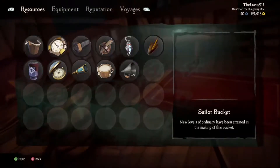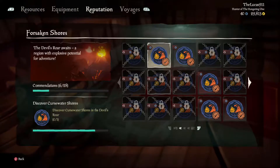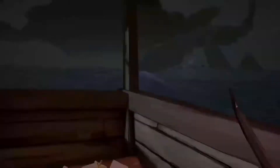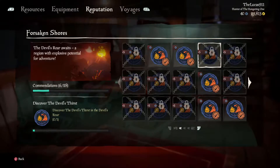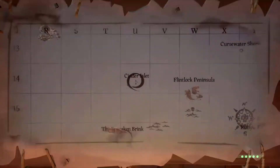Moro's Peak — let's see if I've already got that one. Oh yeah, Moro's Peak — yep, done that. Cinder Islet — let's check that one. Alright, let's go that way. It's basically directly north. Let's drop the anchor and head that way.